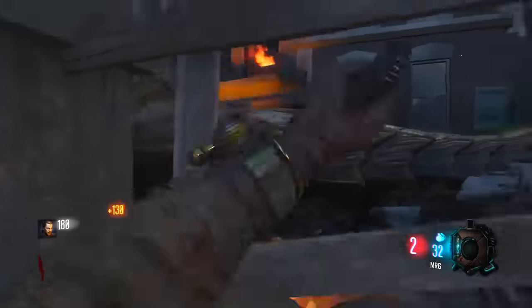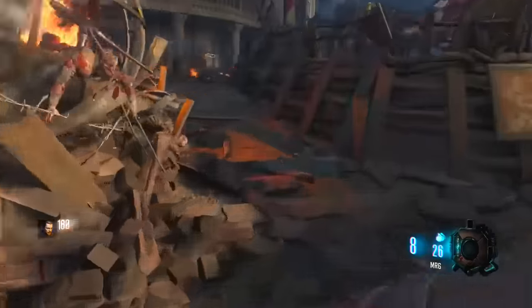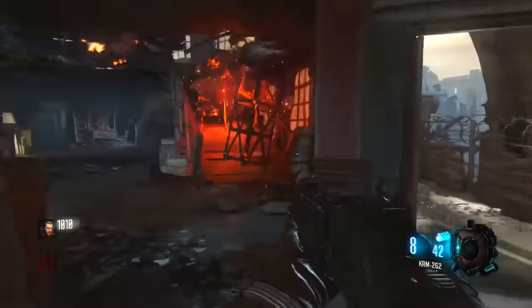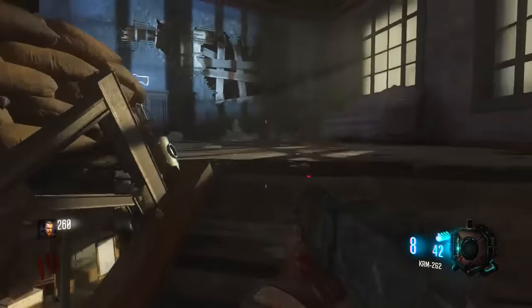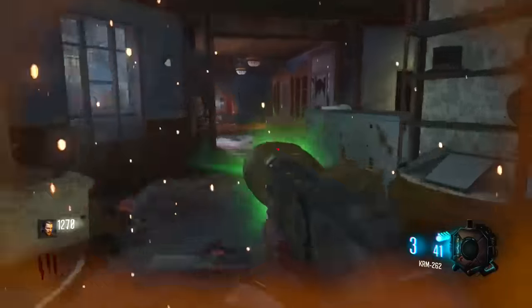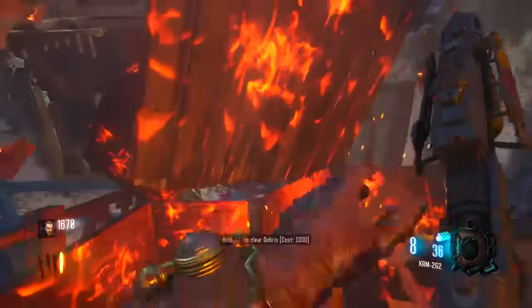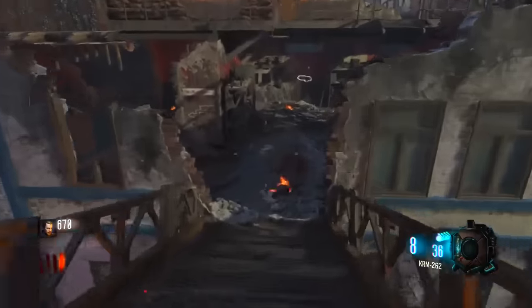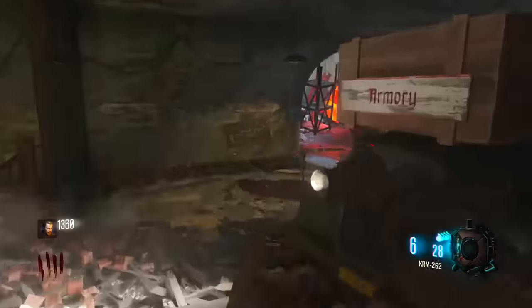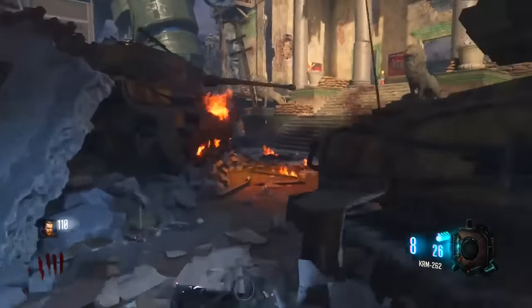What you guys need to do is make it from spawn to open the first location, simply right over here. You're gonna buy the debris that goes up this staircase and buy this door right here for 1000 points to get to this area. Then make sure you have 1250 for your last step — you're gonna make it to this marble building, and you will just see the power right over here.